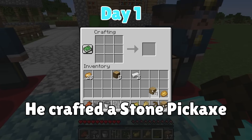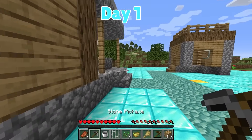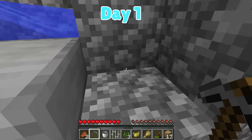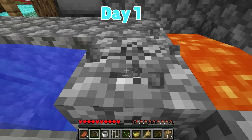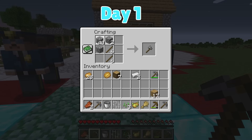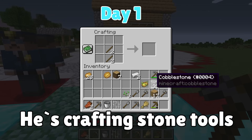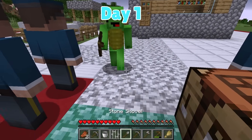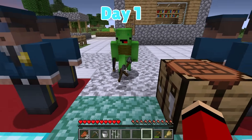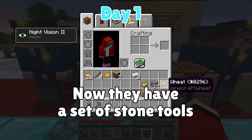Now I have a stone pickaxe! Watch — that's so amazing, JJ! Let's build up our cobblestone supply — it's easy like this! All right, we have more than enough stone to upgrade our tools. I'll make a stone pickaxe, then an axe, and a shovel. Here's yours, Mikey! Now we have our stone tools! Hooray!